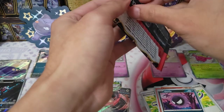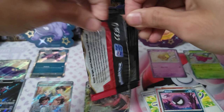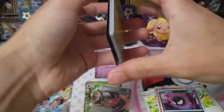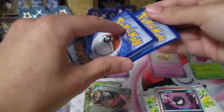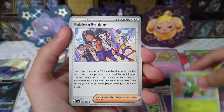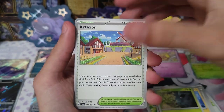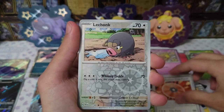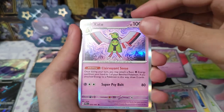Opening packs is so satisfying to me, I don't know why. QR code, psychic energy, Maractus, Paldea Students, Chinchou, Pineco, Arttisan, Kirlia, Technical Machine, Litwick, Ralts and Satsui as our rare. Last pack everyone — let's take a look and see what we get.